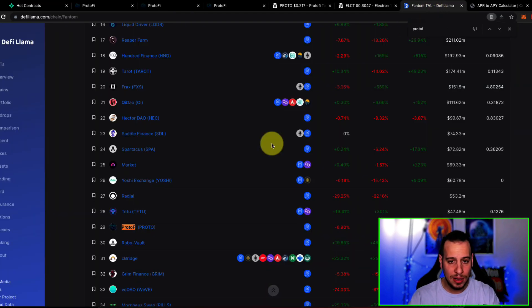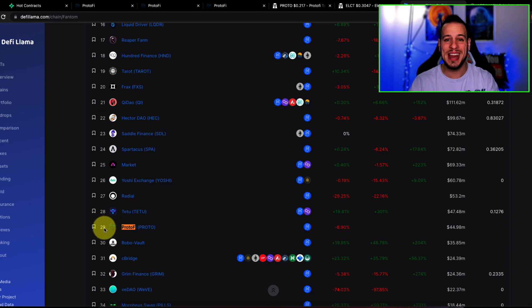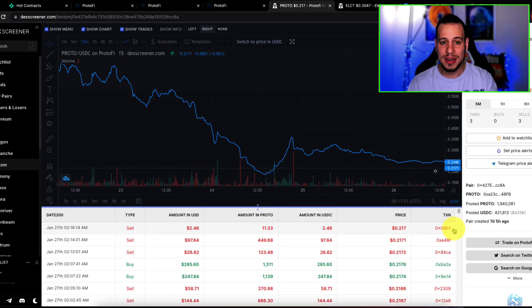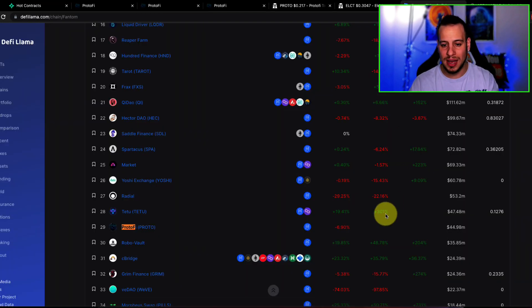If you go to DeFi Llama, you can see that the Protofy protocol is in 29th place in the Phantom ecosystem with $45 million in TVL. Of course there are risks of smart contracts getting exploited or rug-pulled, but $45 million TVL is quite large enough for me to farm stable coins on.